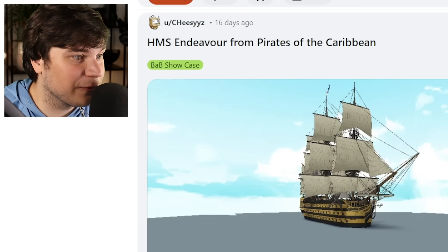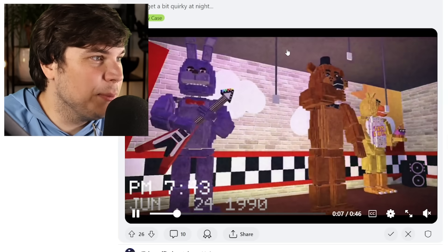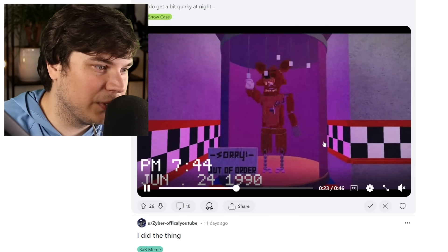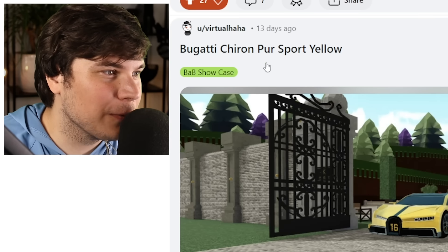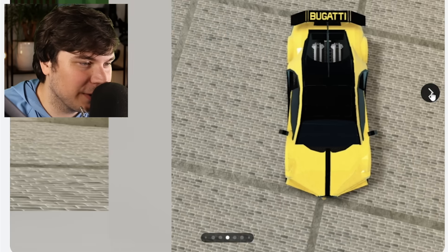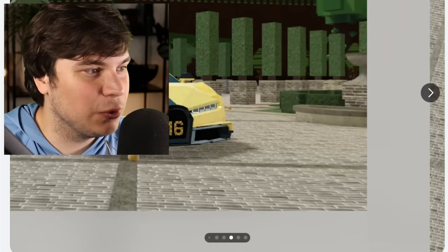HMS Endeavor from Pirates of the Caribbean — he is building the whole lineup. This is the birthday video. It actually looks really cool and it's like the whole build, which is actually kind of insane. Bugatti Chiron — poor sport yellow. Insane. Are you out of your mind? I would never be able to build something like this — I'm literally too stupid.